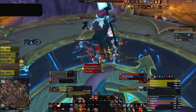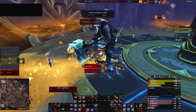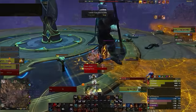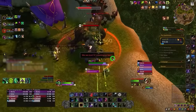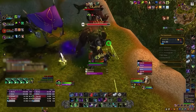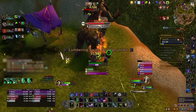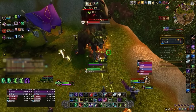Most of you already know to avoid frontals, especially when they have a very clear visual. But there is one more hidden cleave, just like Lady Ravencrest, that you need to avoid. The last boss of Everbloom can cause issues on Tyrannical weeks with the Flourishing Ancients — these mobs can pack a punch with their Lumbering Swipe, which again doesn't have a clear visual. While the damage isn't as lethal, this fight is already quite healing intensive, so you can't afford to be lazy.